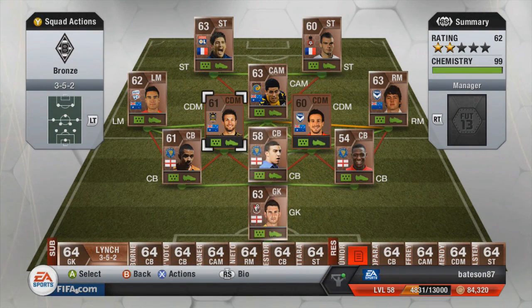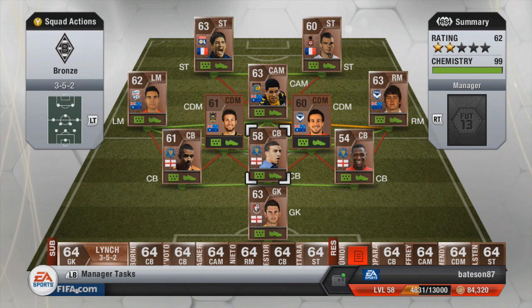So there we are with a full chem, pure chemistry centre-back team, with four four-star skillers as well — pretty tidy team. I'm now going to show you the highlights of the games we did play in the new bronze cup which EA released, and also the pack we opened and what we got in that.